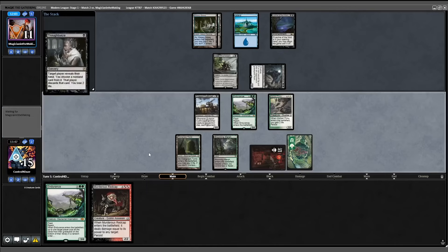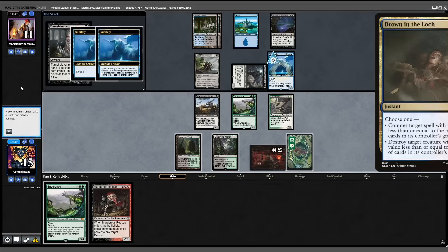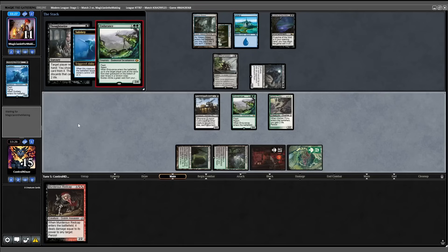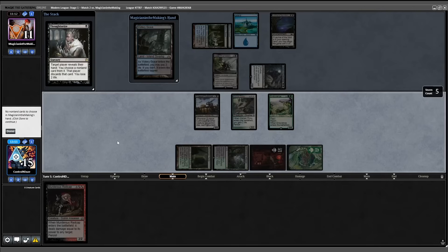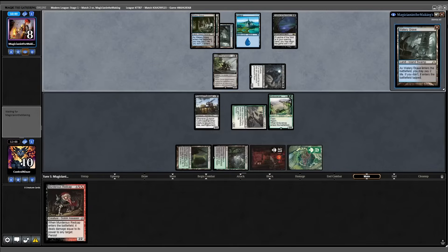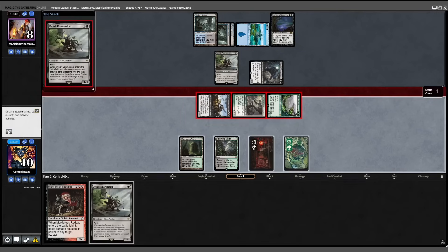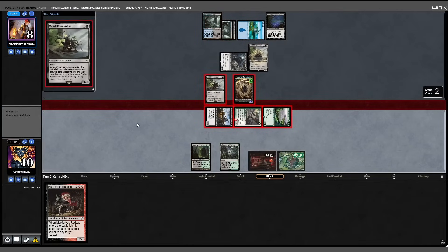Draw another Endurance — actually really good. Get information with Thoughtseize first. They flash in a Subtlety and if their plan is to return it into play, I think we get them here. They discard a Drown in the Loch — a little bit of a Nombo with the Leyline. Undying Malice, Subtlety has no targets, goes to the graveyard. Endurance, paying costs — Fatal Push hits the other Endurance in response. Endurance comes into play, shuffle their graveyard. Subtlety's not coming back. We crack in for three, Voidwalker swings back, down to 10 life. Bowmaster's pretty good — we attack with the team, flash in our Bowmaster, and opponent scoops. We're 2-0.